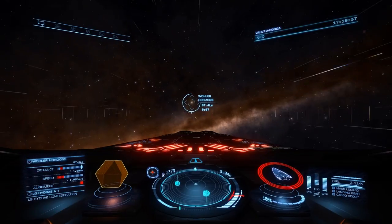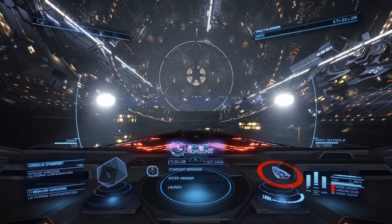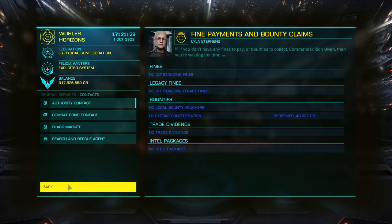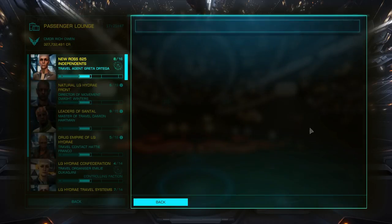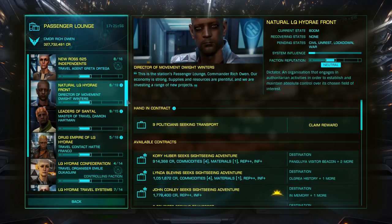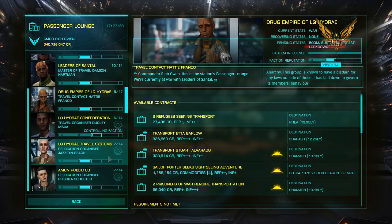I filled up my missions, headed over to the system, moved away from Ito Terminal into this particular system, up to the station — sped this up for your viewing pleasure. I redeemed my bounty — just got interdicted by some guy in a Cobra, thanks for wasting my time. We're on 317 million to start, plus about 25 million just over in missions. Claimed them all up — one for 10 million — so we're up to 327 and change. Easy, easy way of doing it.